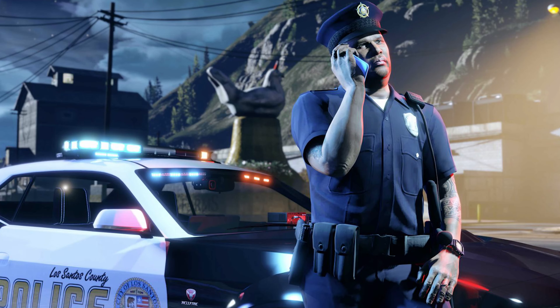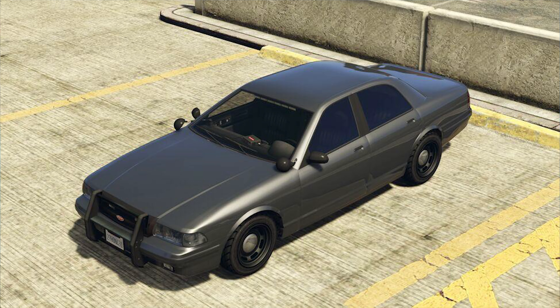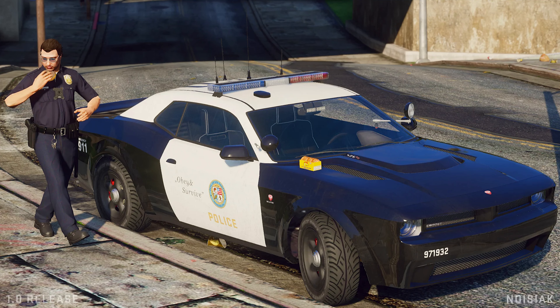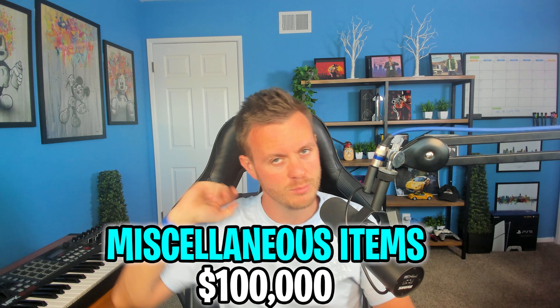There's been some speculation about outfits. Some people have said maybe more police outfits since we've all been wanting those for a while - especially since we now have all the police cars including the regular cruiser, the riot van, the unmarked police car, and now the new Gauntlet Interceptor. It would make sense for them to give us a police outfit as well. For clothing, tattoos, and all miscellaneous stuff, let's throw $100,000 into the budget.